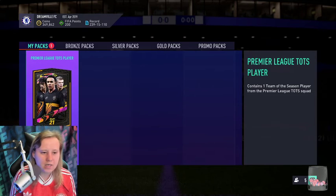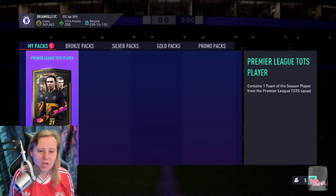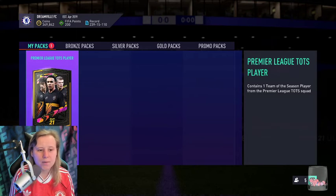To get these done, it's an 87-rated squad and you need to have 40 chemistry and a TOTS player in the pack. So realistically, depending on the TOTS you use and the players in your club, without players in the club you're probably looking at about 100 to 200k for this pack.